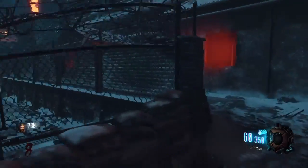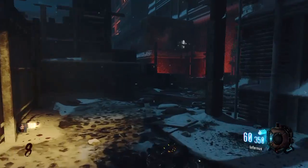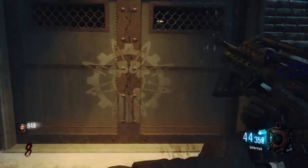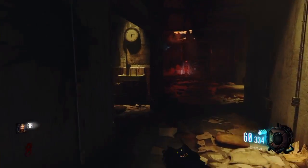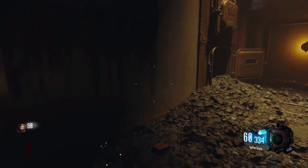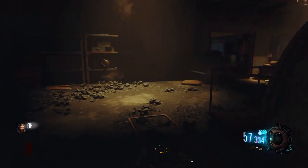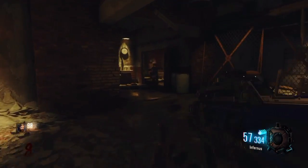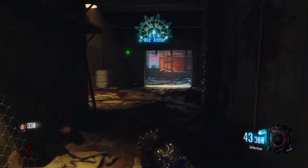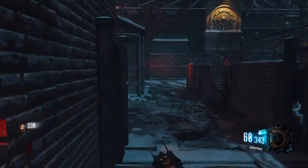Then run to the very last room — the object will be in the M-A7 room. When you reach that room, come to here and crouch or lay down at the empty furnace and shoot into it. There will be a symbol — a monkey — and you'll know it when Maxis says the quote.